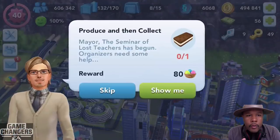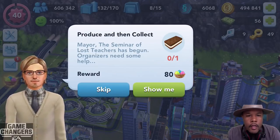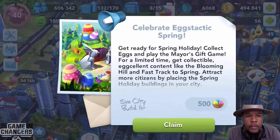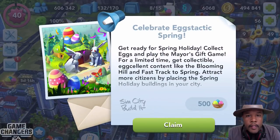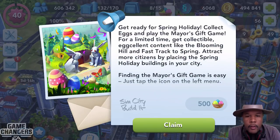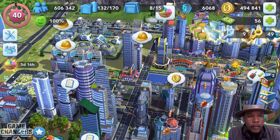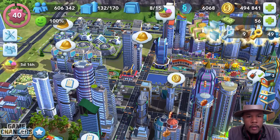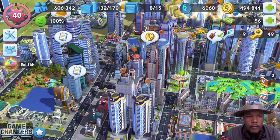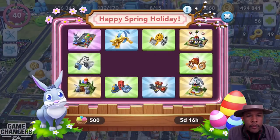So maybe we click here. Produce Then Collect — this guy wants us to produce and collect an ice cream sandwich for 80 eggs or rewards that we can put towards our spin. We can actually claim 500 of these eggs or points to get started. For a limited time, get collectible buildings. It says 5 days, 16 hours. And now we have 500 points to get started.